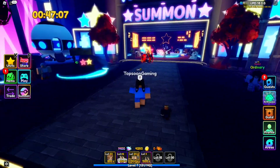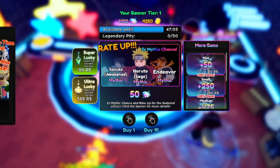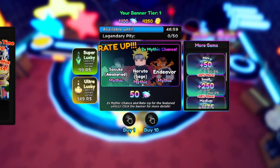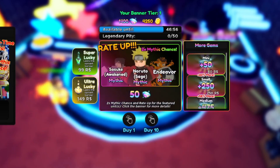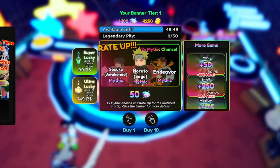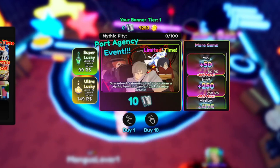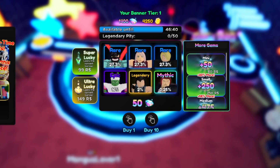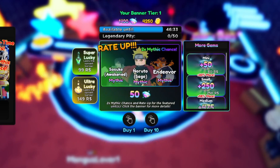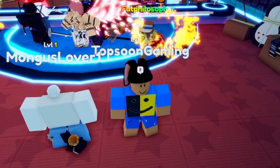Let's actually look at the banners real quick. We got Naruto, Sasuke, and Endeavor — those are the three mythic units right now. I might try to summon up; hopefully I get Naruto. We also have the Port Agency event still on, and the standard banner doesn't have anything too exciting. My collection is full so it's saying I can't summon yet — I might have to take out some units first.